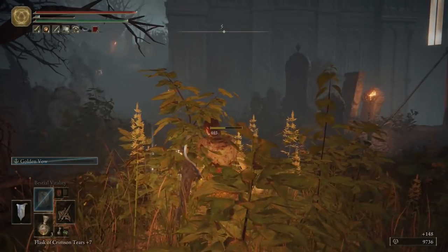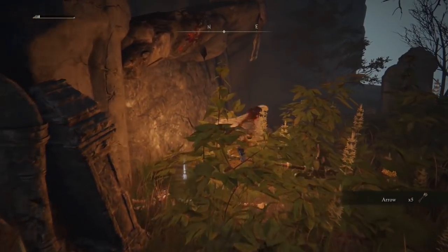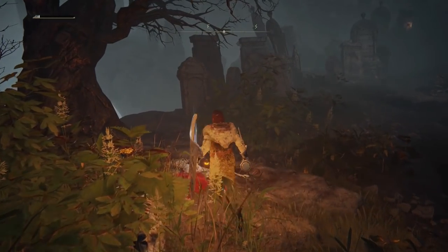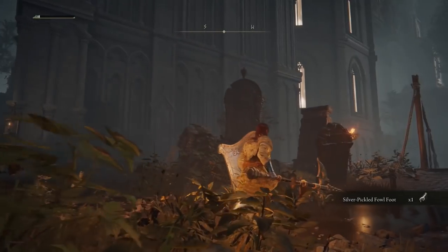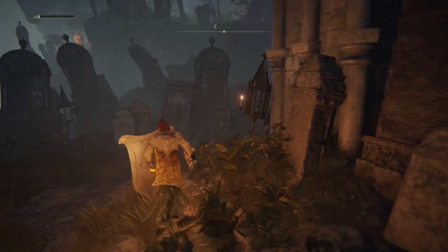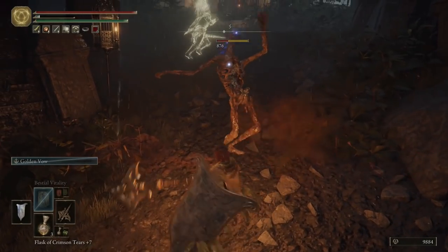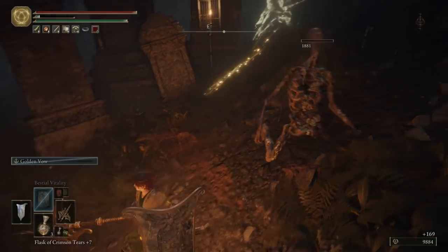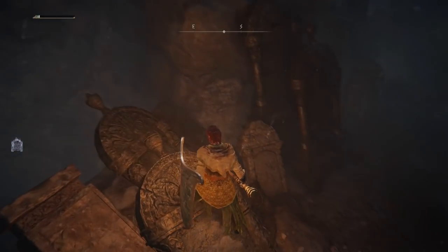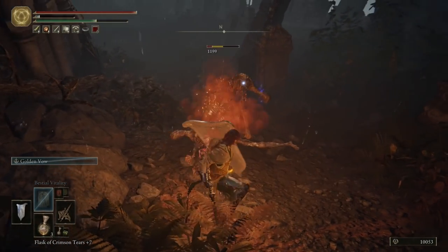Keep forgetting — my jumping attack is more horizontal now. Gotta adjust to this moveset. Much more gardens and trails than I expected. And graveyards. Odd choice for an academy layout, but sure. Gotta get used to my range. This whole area is feeling super Bloodborne-y right now, and I do not mind.